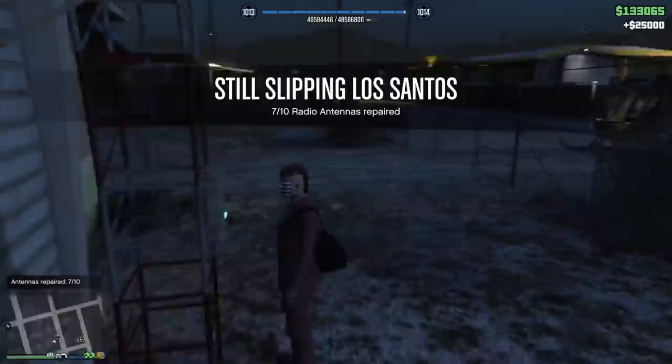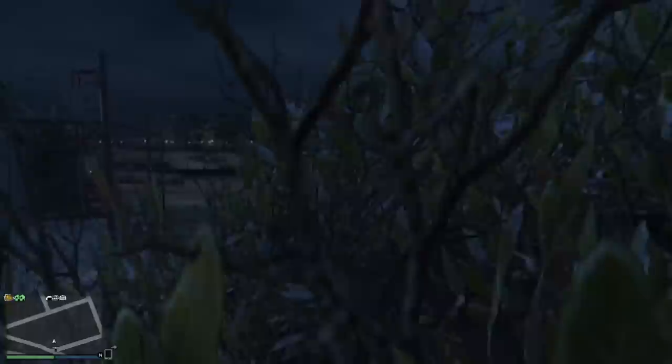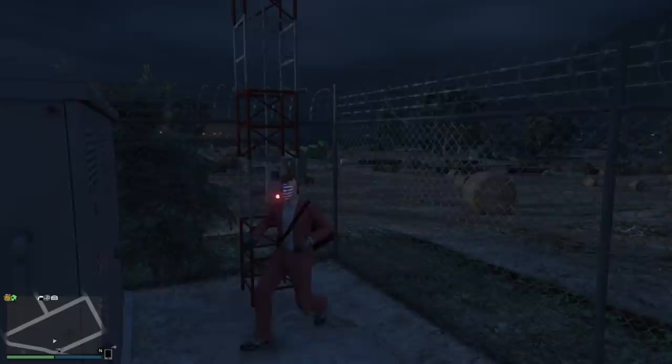Moving on to location number eight, kind of to the right of the Alamo Sea, still in the Sandy Shores area, right next to this little radio tower. It's behind inside a chain link fence — I thought it was on the outside, it is not. But you can easily just walk right through, no problem. You don't have to blow it up or anything. Go to the antenna, repair it. This literally took me like 25 minutes.